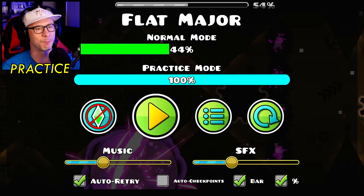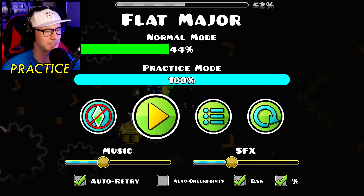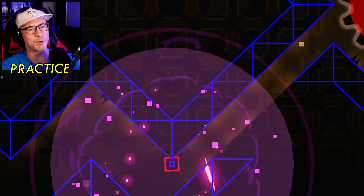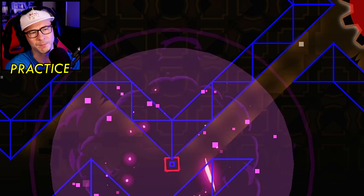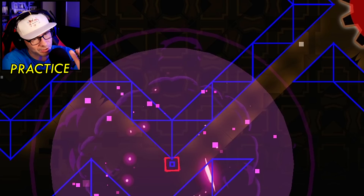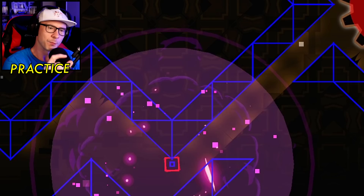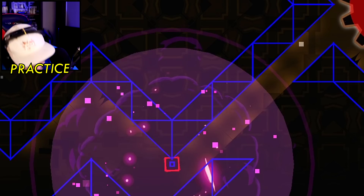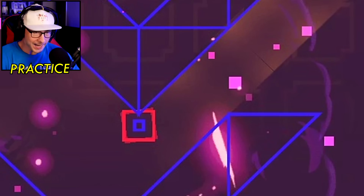And then you get to the dual — look how tight it is. I'm going to show you something crazy: look at the hitboxes. You would think that section down at the bottom can't be that tight, but there's actually just that one click where you go through that really tight section while going fast. It's insanely hard.